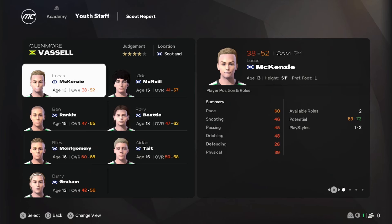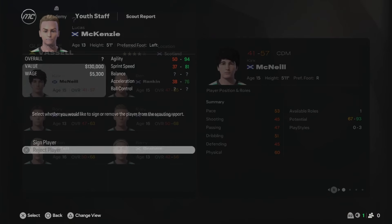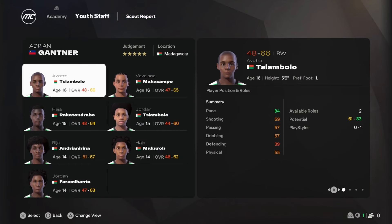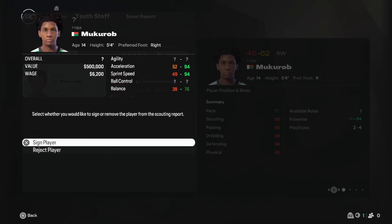I completely changed the scouts as well — I used past players from past career modes on this channel. The one on the right is Alua from the Borehamwood career mode which only got 10 episodes but is still pretty good. The second is Glenmore Rousseau from the Newport career mode — he always had the face mask on and is pretty iconic for the series, though he scouted nobody good this month. The last scout is probably the best — it's Adrian Ganser who won the Champions League with Walsall, and he scouted two good players this time.